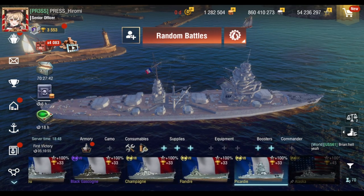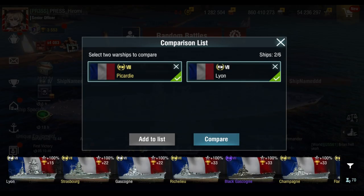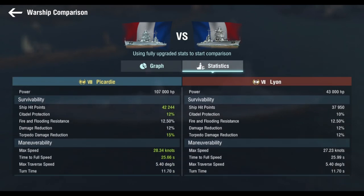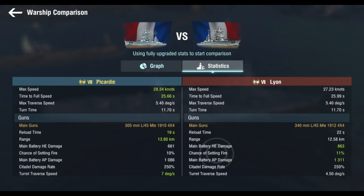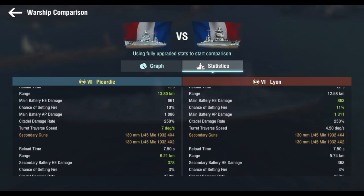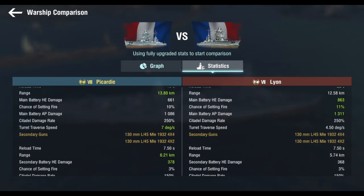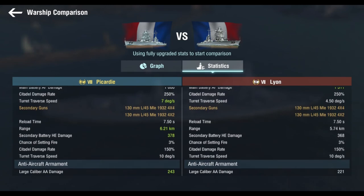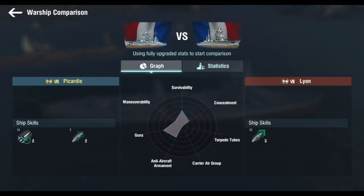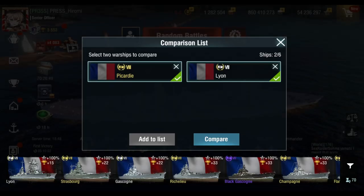Anyways, Picardy has 305 guns and I have a ship comparison right now because I want to see the difference between Picardy at tier 8 versus the Leon at tier 7. It has rapid reload but only engine accelerator 1. Reload time is 19 seconds, just 305s, 13.8 kilometers range. Better turret traverse than the Leon — 4.5 versus 7, almost doubled.